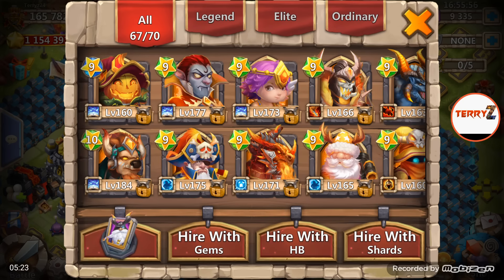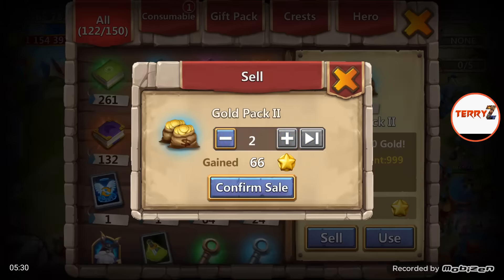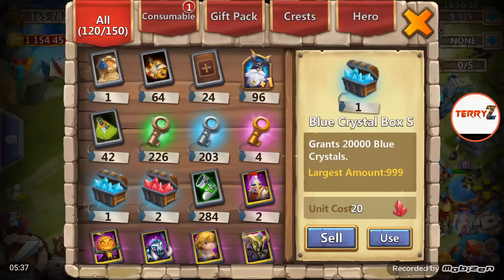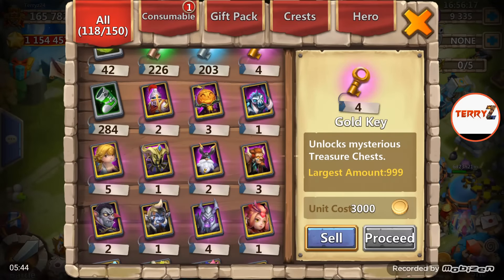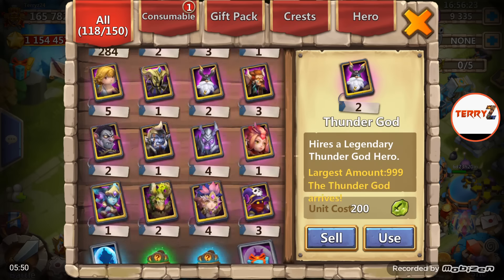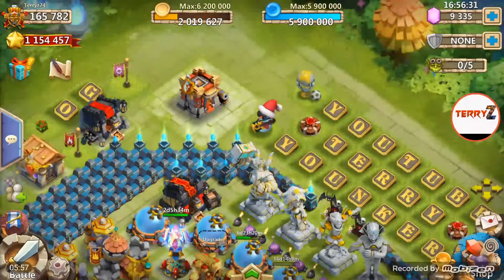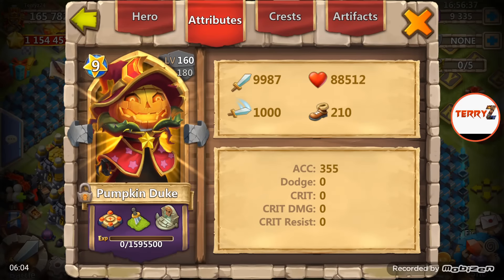I need one more Vlad card — double evolve is going to be tough for me. I don't know if I'm going to roll the heroes I need or if I'm going to have to use shards. It's a tough decision on which heroes to do. Skull Knight is definitely going to be worth the shards. I can double evolve Minotaur, but I wanted to do Pumpkin Duke first because I use him for Guild Wars and everything. His health is going to be a lot better — I saw his health was like 50-some thousand on a single evo and it's 88,000 on the double evo, so he almost doubled his health.